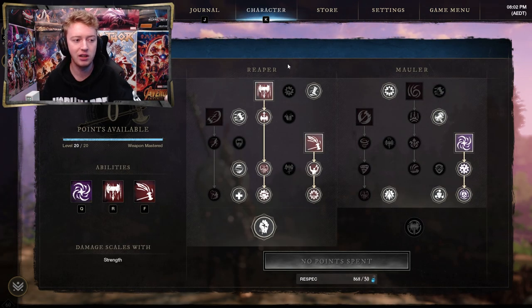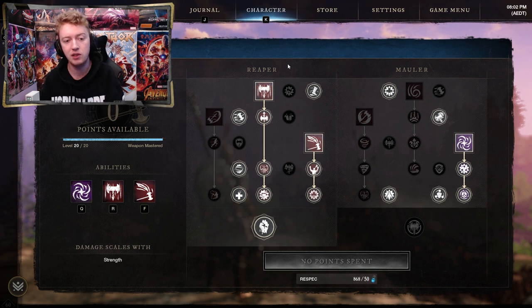For weapon skill trees, we currently have them both at level 20 max. These are all the points I'd recommend given the current bugs in the game — I'll point a few out as we go. This is the PVE setup; if you're primarily PVP I'll note the changes as we go as well.